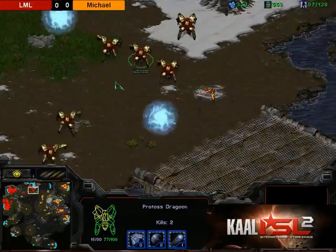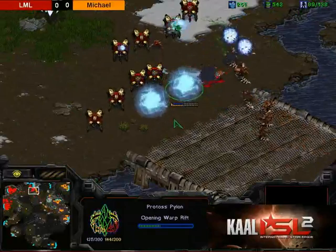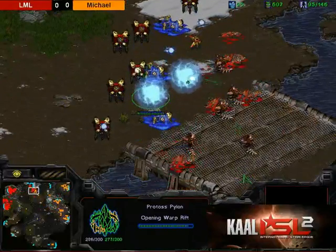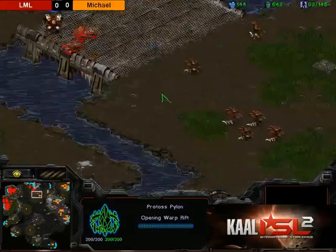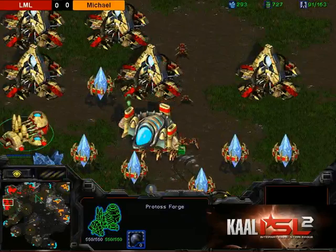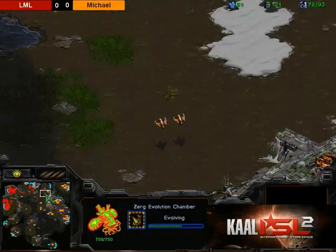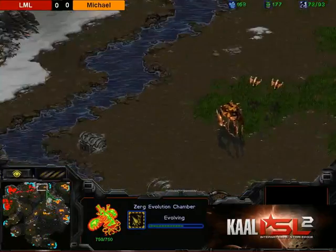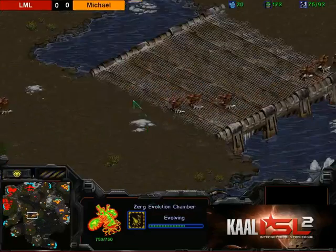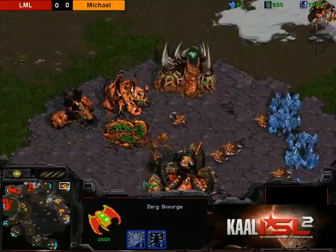Another reaver is being produced — LML wants to use it to defend but might harass with it. He places some pylons to make hydras bug out and shoot the pylons instead of dragoons. Hydras are cost-for-cost quite good against dragoons. LML will defend and his third base is up — he sends probes over, there's the transfer. Plus one is done for Protoss ground, plus two weapons on the way. Scourge are patrolling the south side to prevent any drops into the main.